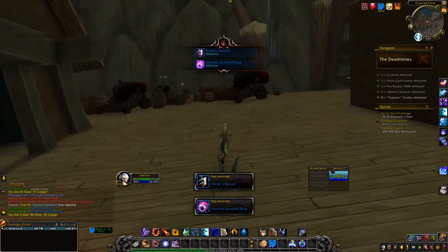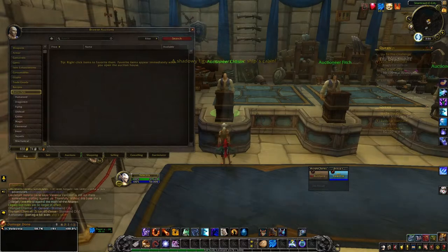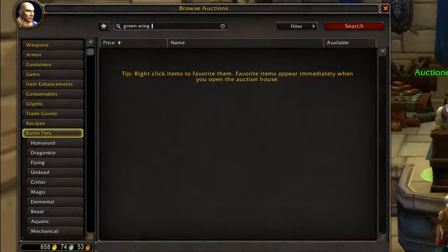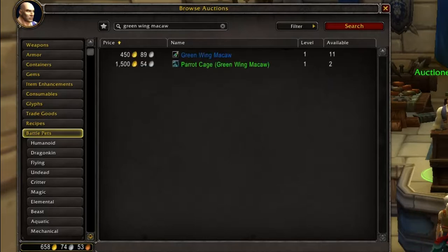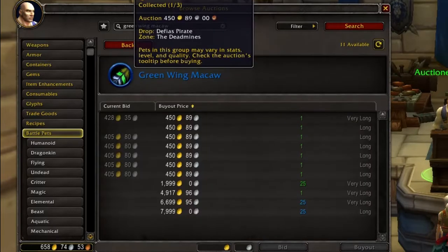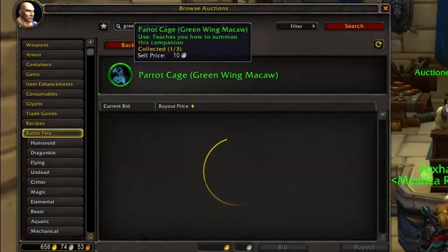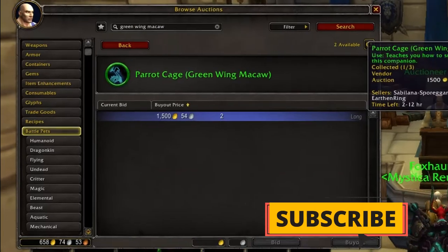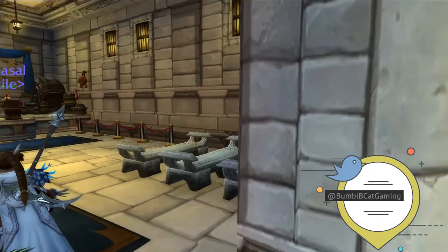Let's go to the auction house and see how much the green wing macaw is selling for. It is selling for 450 gold all the way up to 1500 gold, and of course like always it sky rockets to about 8000 gold. So it's up to you if you want to keep trying. A 3% drop rate is better than anything we've seen so far in my pet battle series, but as I always say it's your gold — you do with it as you will.